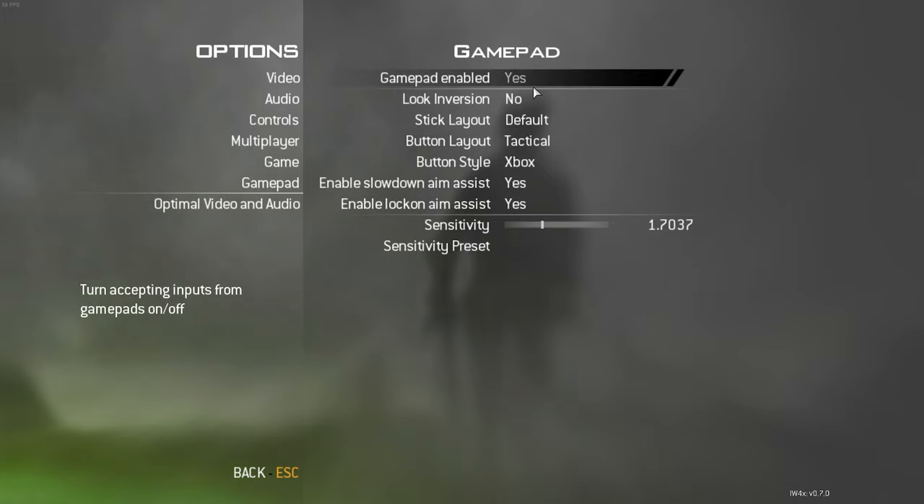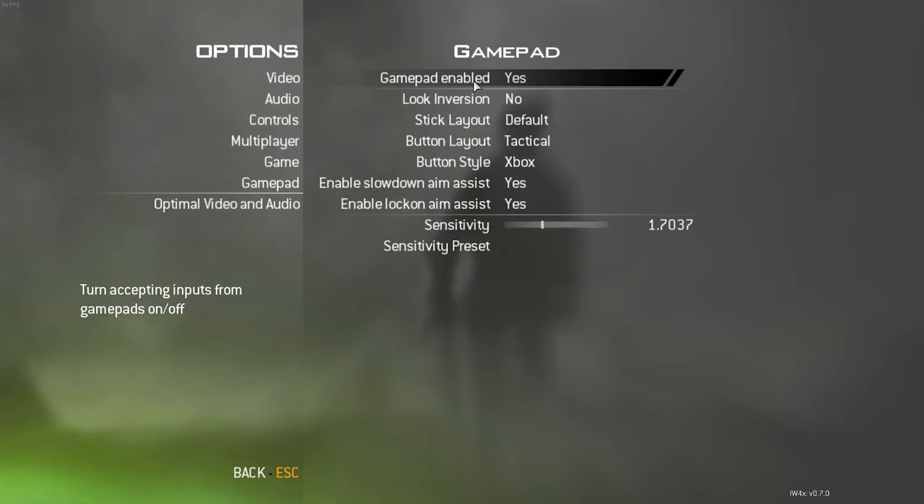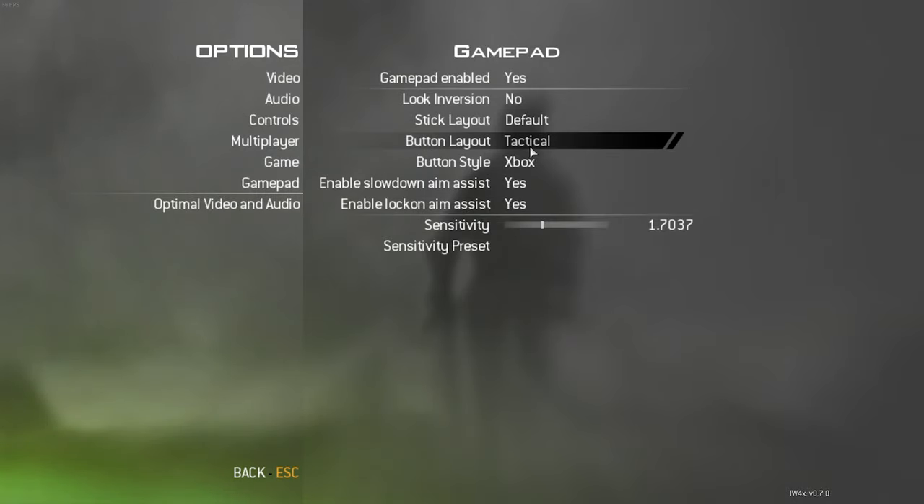Go to gamepad. Okay, that works. Gamepad enabled would be off — at least for me it was off. You turn it on and then that's it. You can configure this completely normally.